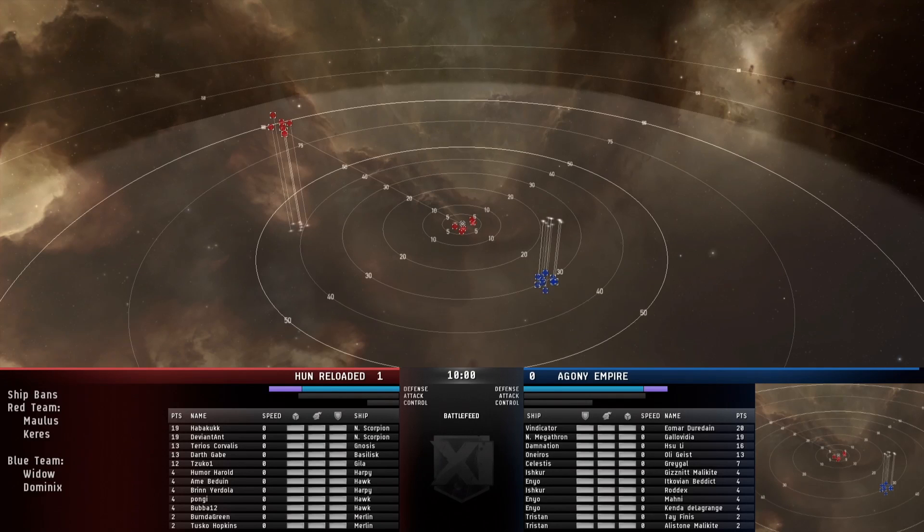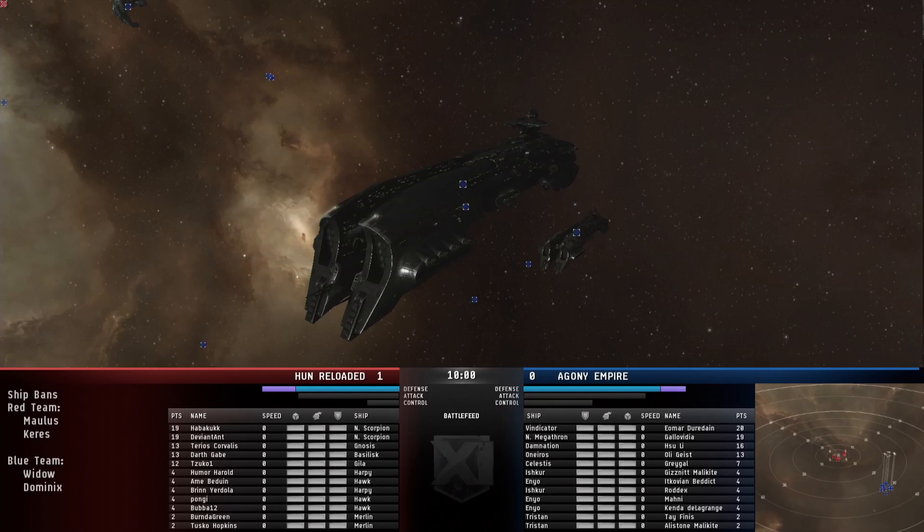For Hun Reloaded, we have a very strong core battleship shield team and two Navy Scorpions, and then a really tanky support wing with Harpies, Hawks, and Merlins. For Agony Empire, we have a strong battleship armor setup with a Vindicator and Navy Mega trying to get in there and brawl, do really strong hardcore DPS, and they have the more DPS support wing as well.